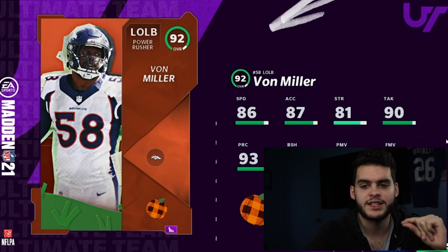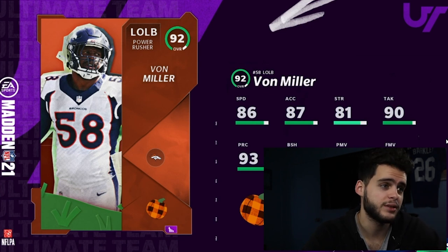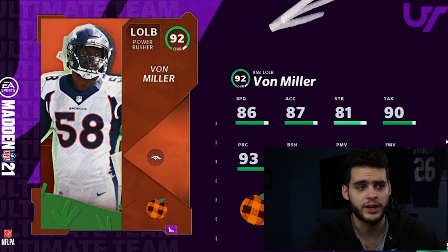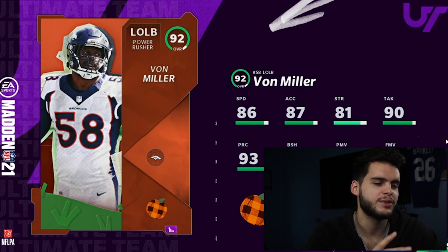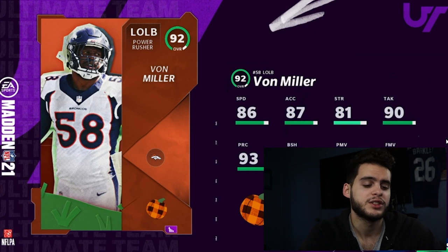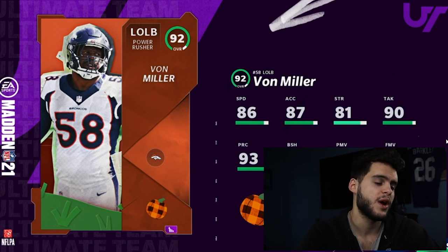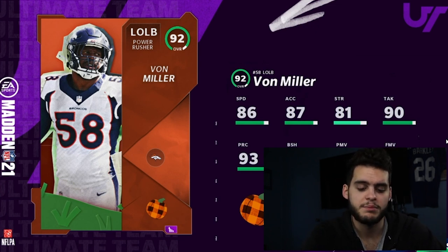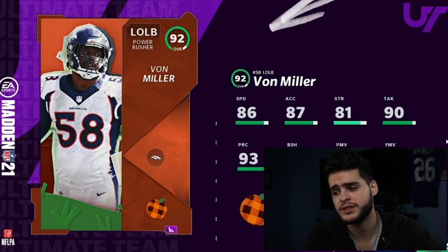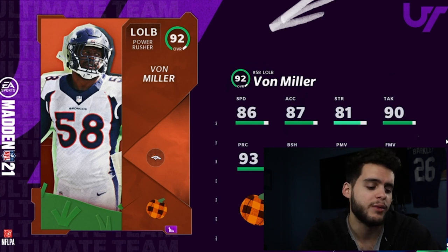Honestly, Hunter and Von Miller are interchangeable — they're that close. If Hunter had that block shed I actually think he'd be better than Von Miller, because he'd be a faster and more elite pass rusher. But without it, Von Miller wins. If you have Ricky Jackson, Derek Thomas, and Lawrence Taylor already, you might opt for Danielle Hunter. If you have all of those plus Aaron Donald, then maybe you go with Aaron Jones or Austin Hooper — it really depends on your team and scheme.